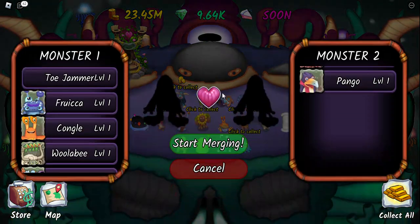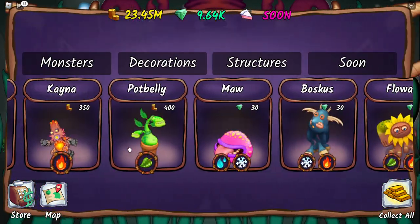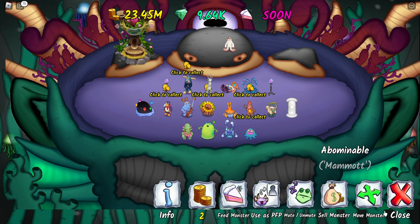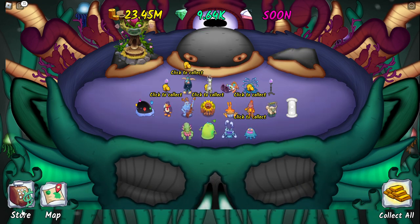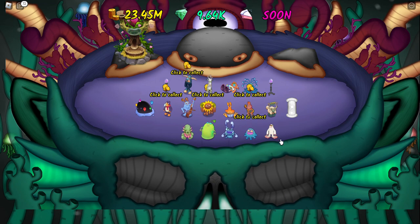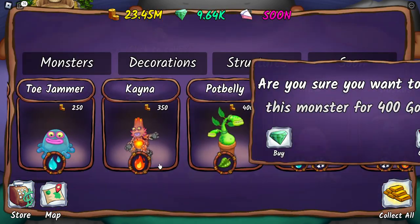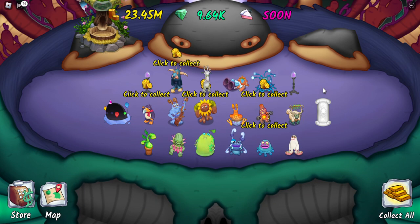Is there breeding yet? Yes, there is. Can't I just breed for Glabal? There is no Tweedle, so we can't. What we can do is get Mammoth. And then we need a Potbelly. Let's place it right there.